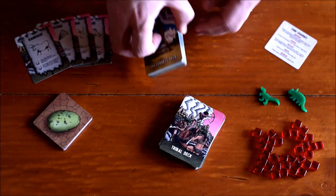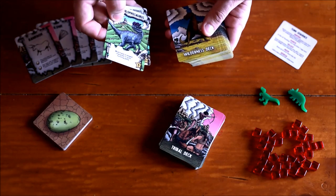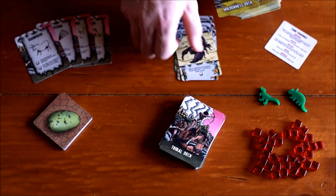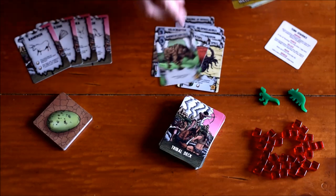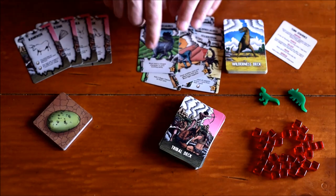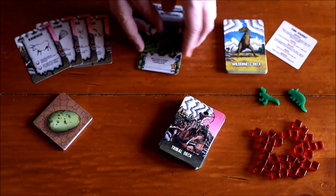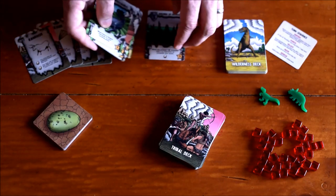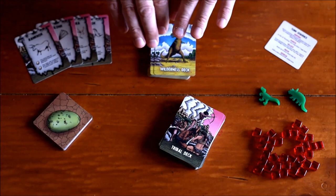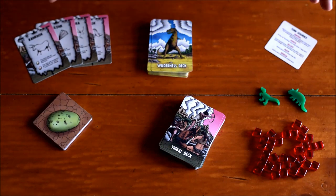You also have your wilderness deck, which is the meat and potatoes of the game. These are all the enemies and obstacles you'll be facing throughout the game — lots of different types of dinosaurs and creatures, all with unique illustrations and unique abilities. They give you victory points at the end of the game. These also act as a timer: once this deck runs out, it triggers the final round of the game.